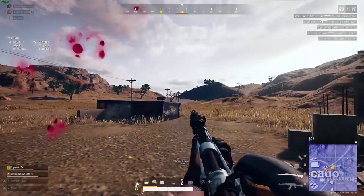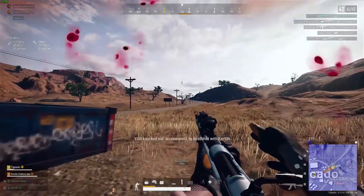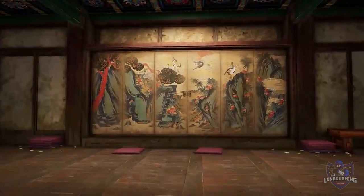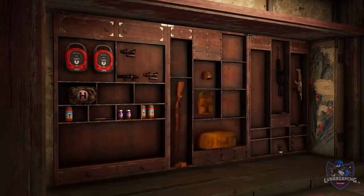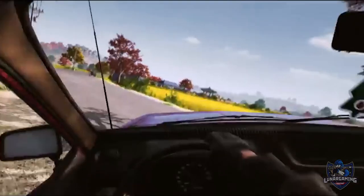Next, the Tego secret room. To enter the secret room, first obtain the secret room key which is randomly spawned somewhere on Tego. Once you have the key, find the secret room and enter. Inside you can find a Self AED, scopes, supply items with low probabilities, and a large number of healing items and throwables.